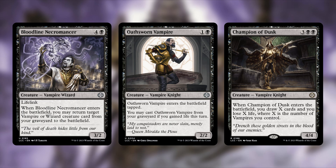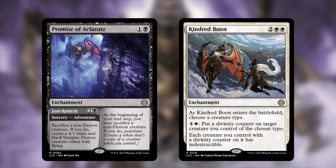For enchantment cuts: Promise of Aklazotz — one and a black enchantment with an adventure portion called Foul Rebirth. It sacrifices a non-demon creature to create a 4/3 white and black vampire demon token with flying, and at end step you may sacrifice a non-demon creature to populate. The effect is solid but feels like a win-more card rather than something that pushes us over the edge, so it got cut to focus more on limiting opponents.